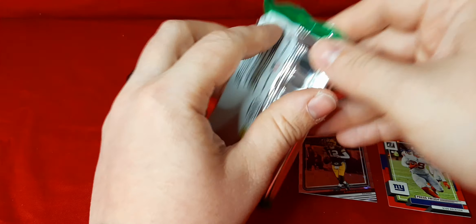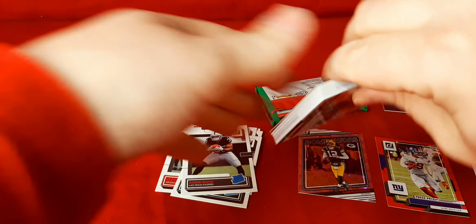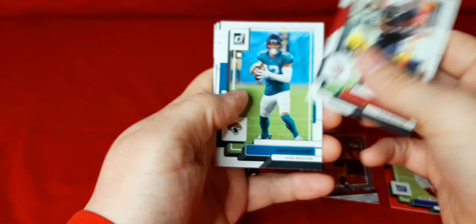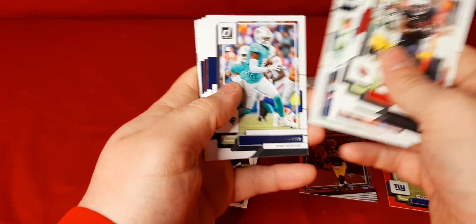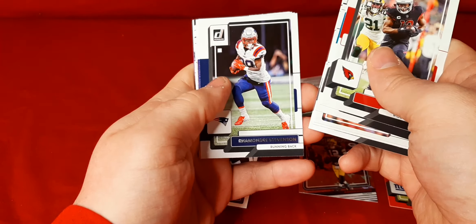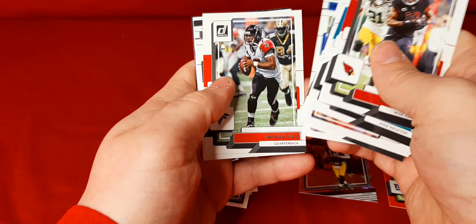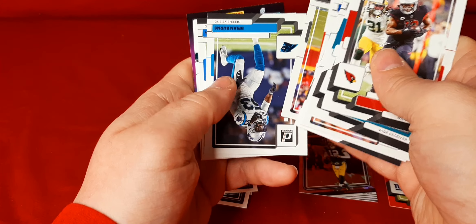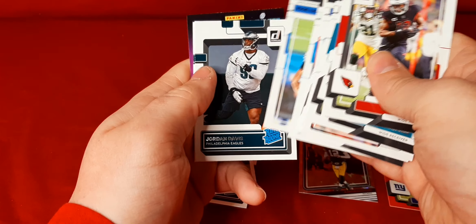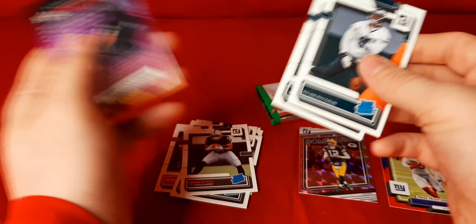Two packs left. Still looking for some of the top rookies — Purdy, Pickett. We did hit London and Pickens. Hopkins, Kirk, Walter Payton, Davis Mills, Javante Parker, Logan Thomas, Stevenson, Odafe Oweh, Don Elway, Michael Vick, Hunter Renfrow, Brian Burns, Joey Bosa. Jordan Davis on the Rated Rookie. And Carson Strong on the Rated Rookie. Still no great quarterbacks for the Rated Rookies.